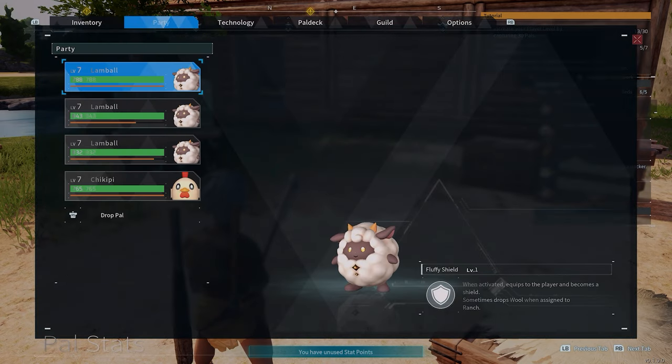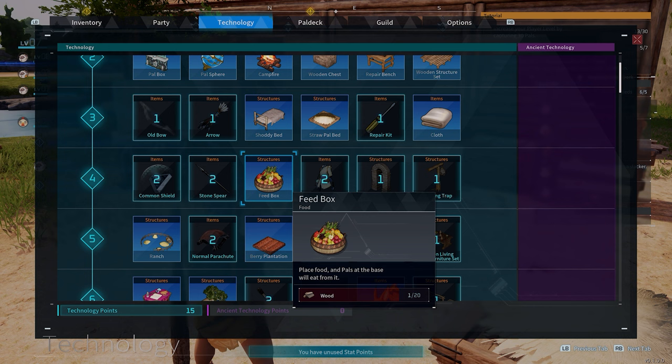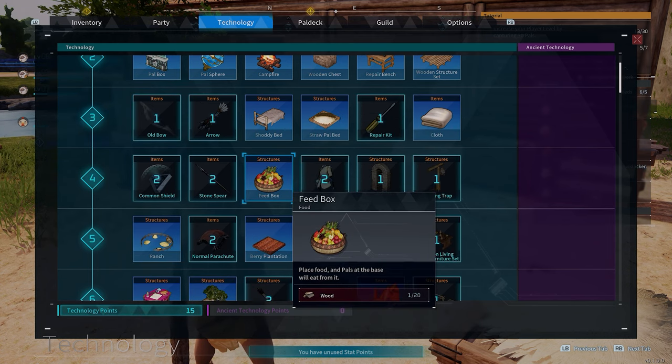So what you need to do is go through the technology tab — you need to be at least level 4. I built a base up, I had my first pal there and I was just kind of exploring the menus and stuff. He started to get hungry and I couldn't actually feed him yet. So level up to level 4 first, just by upgrading your base, gathering materials, capturing pals, etc.